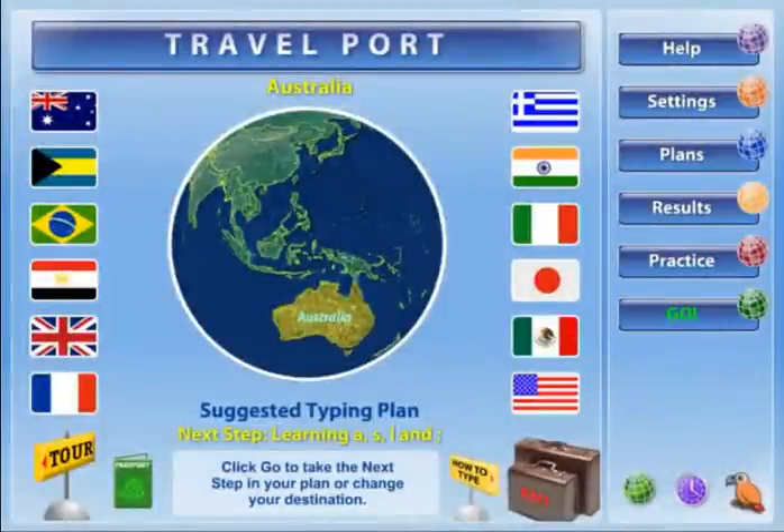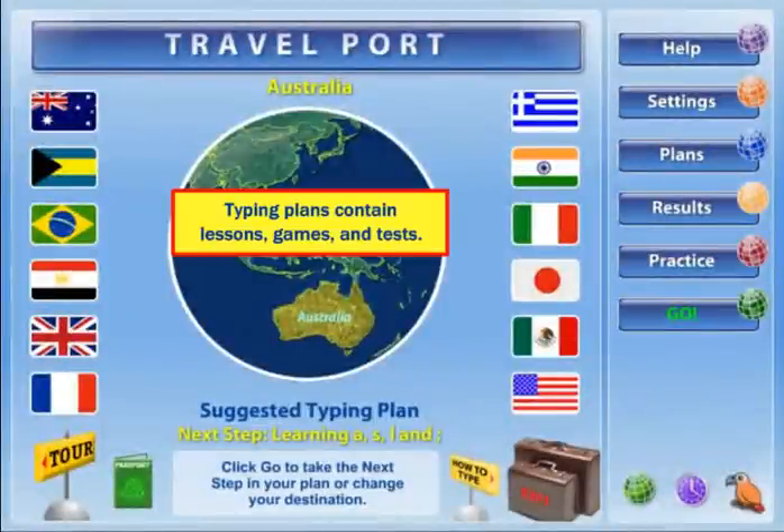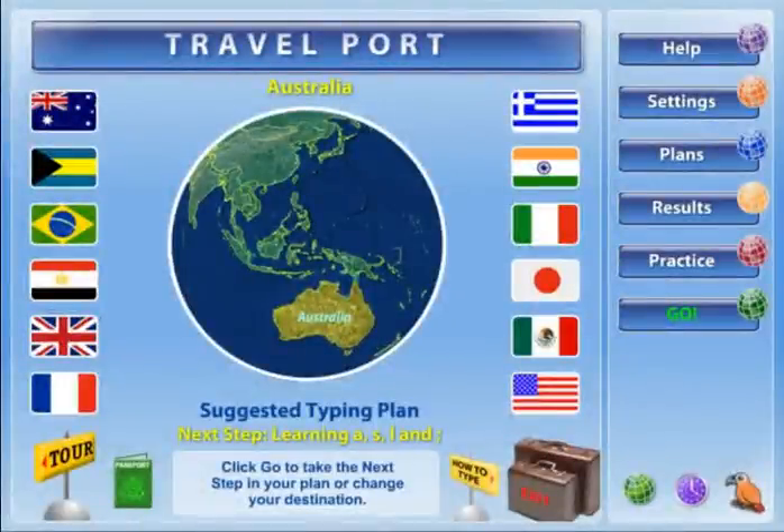After reaching a destination, you will take lessons, play games, and take a test. When you pass the test with 80% accuracy, you will automatically travel to the next destination as you proceed through your typing plan.